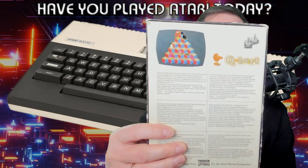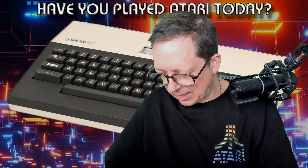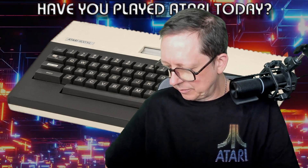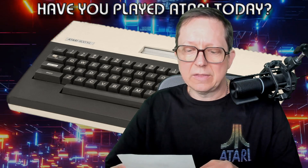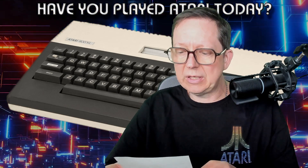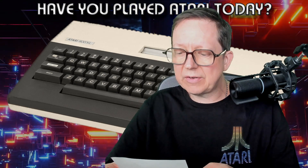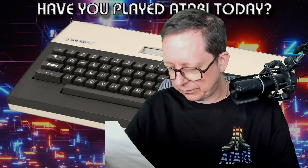It's a bit transparent because of the green screen, but it's complete in box and it comes with the manual. It says the colors seen on your TV may not be identical to those shown in this booklet. This is due to the type of TV receiver used and does not mean your cartridge is faulty.